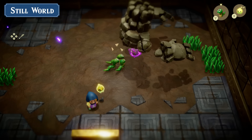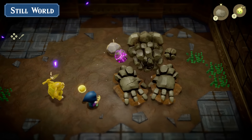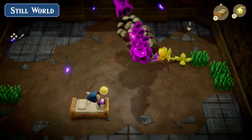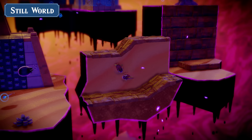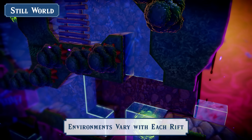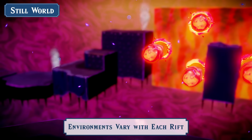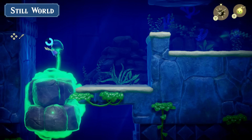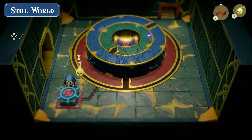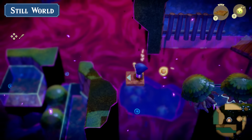You'll need to use everything at your disposal to take on these foes, but the strategy is yours to devise. The Stillworld can be accessed through rifts scattered across Hyrule, and each entry point leads to a location with its own defining features. During her journey, Zelda must overcome dungeons within the rifts and the mysteries they hold.